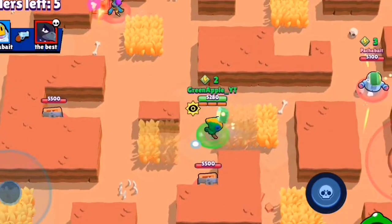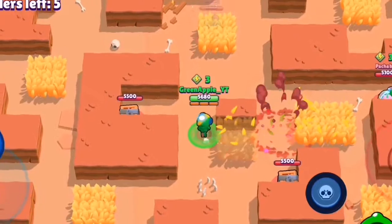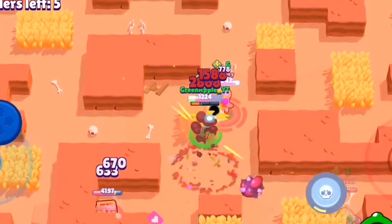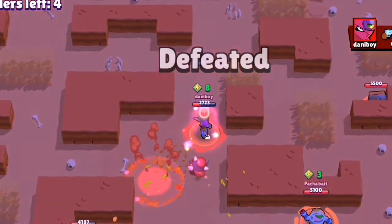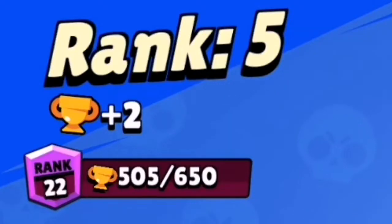You want to bush camp and steal power cubes as well. Here we have a Tara — we're just going to go ahead and destroy this Tara. We completely destroyed her. I just got two trophies from that game.